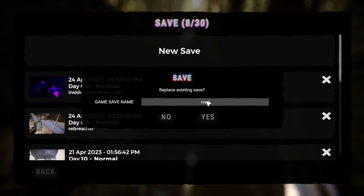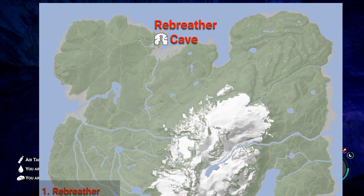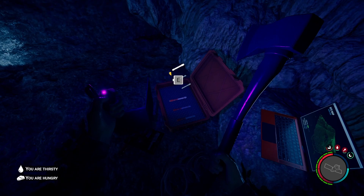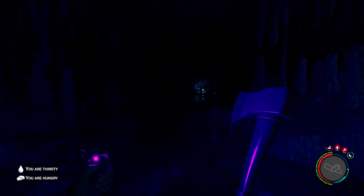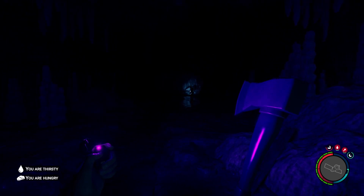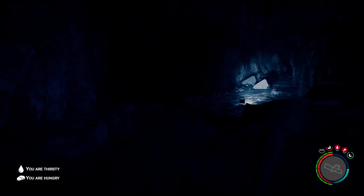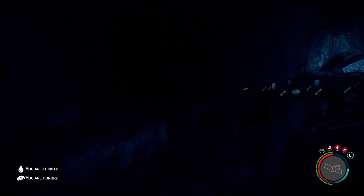The first stop is the rebreather cave. As soon as you enter it, you'll want to grab all the items and make sure that you get the location for the entertainment bunker from the laptop. Going deeper in, you'll walk past some floodlights. Eventually there will be one where enemies are lurking in the darkness. You can turn off your light source to sneak past them. At this floodlight, you can go right to get the stun gun or left to get the rebreather.